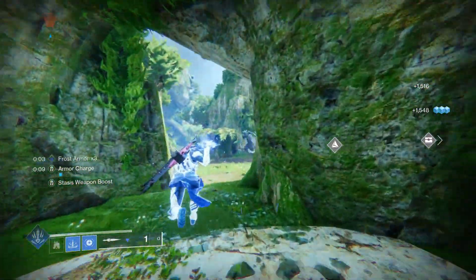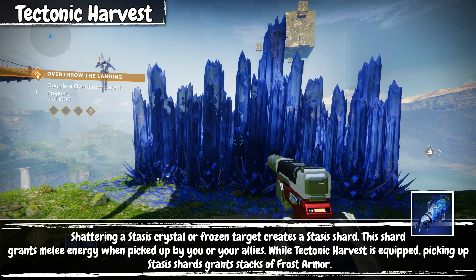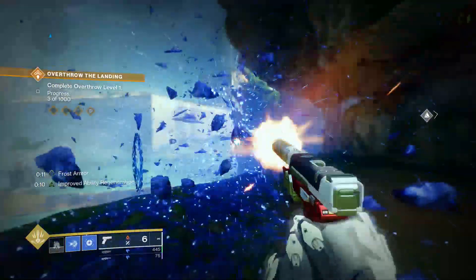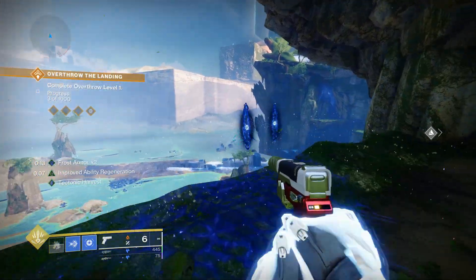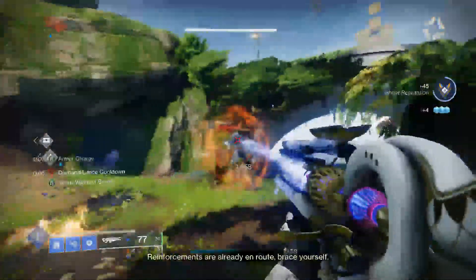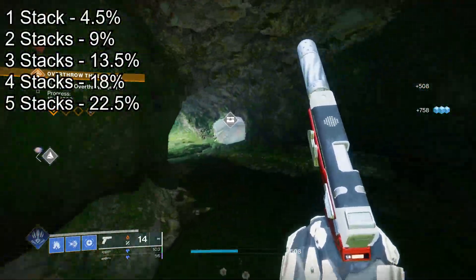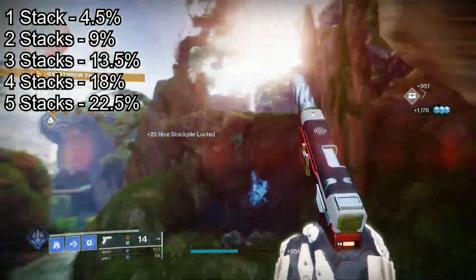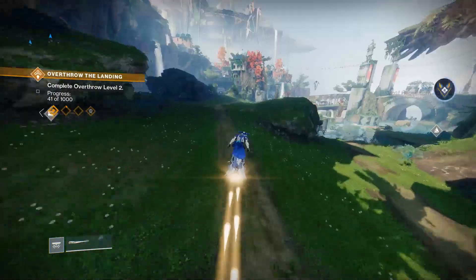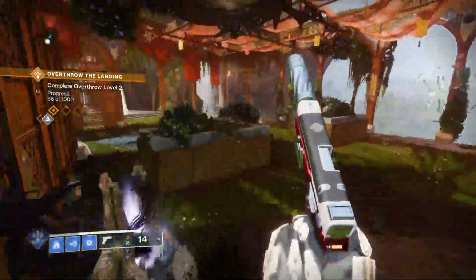Our second aspect is Tectonic Harvest, which just got buffed to add the newly implemented Frost Armor whenever we get a stasis shard. It also creates stasis shards whenever we shatter a crystal or frozen target, so the synergy is really good. Frost Armor gives 4.5% damage resistance per stack, maxing out at 5 stacks for 22.5% damage resistance — nothing too crazy, but very helpful for survivability, and we can increase it further with our fragments.